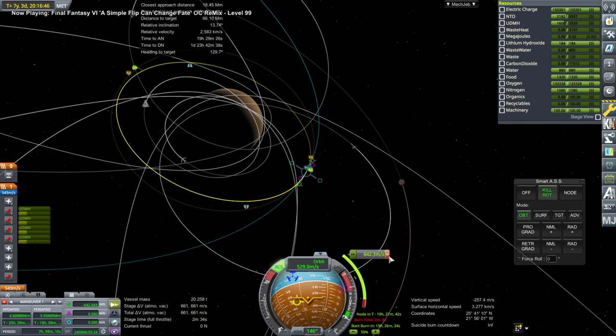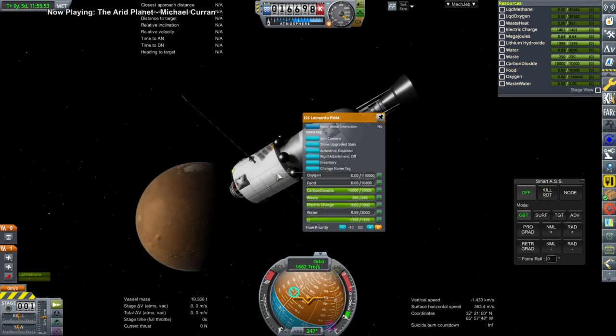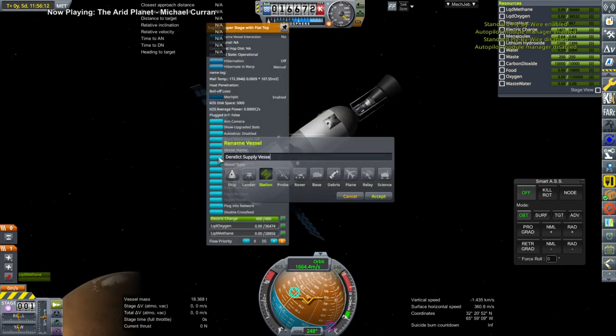It's not very useful. It does have some food, water, and oxygen, but overall not that much. So we'll let it be for now. I turn to this leftover supply section, and we don't have any supplies left in it, so that's derelict.